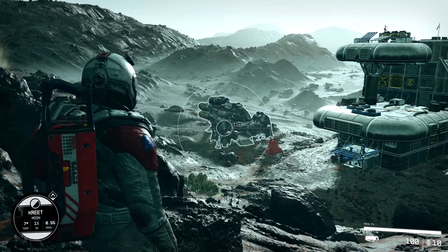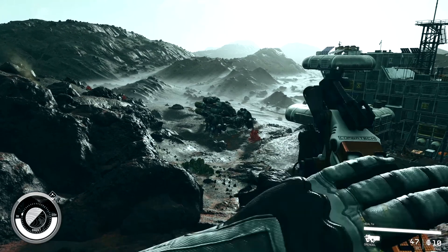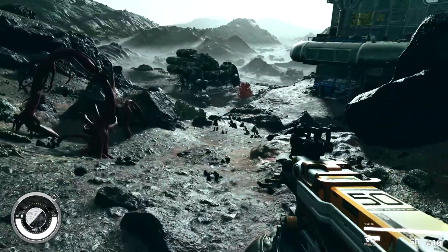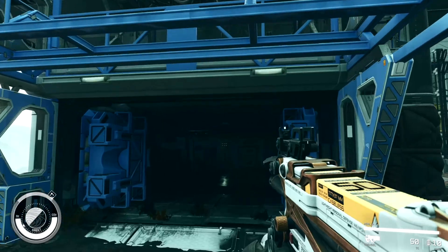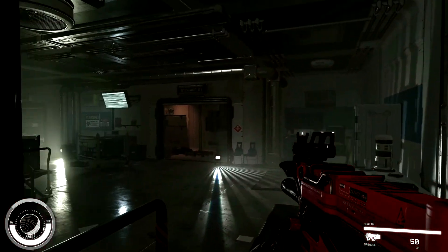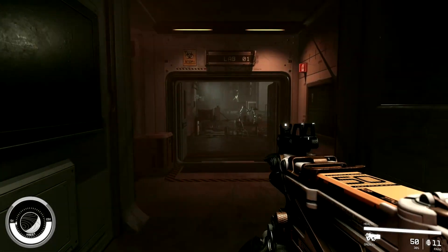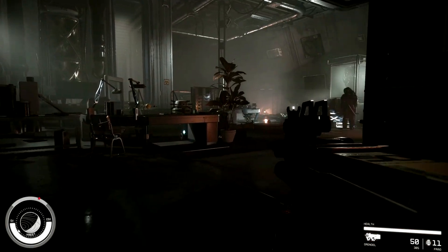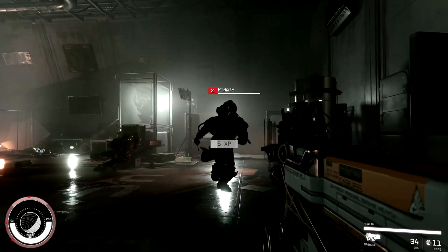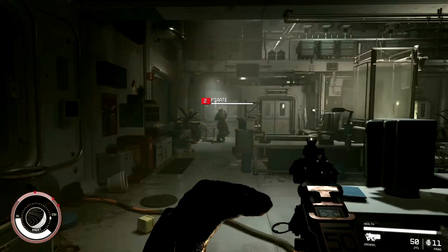It would appear that pirates of the Crimson Fleet are using the facility. We're trying to jump our score. Blow them off here while Brogan sets up on the roof. No one's getting through. There you are! We've got company! Opening fire!